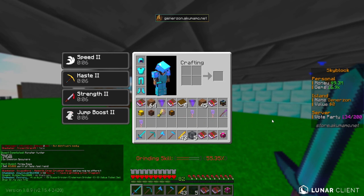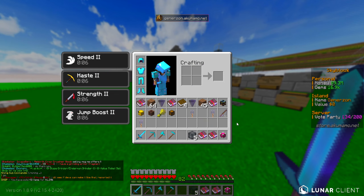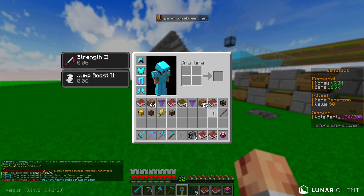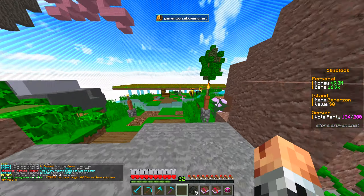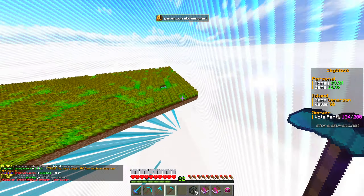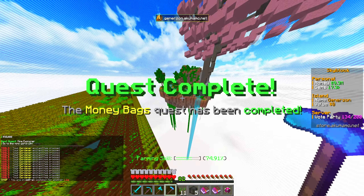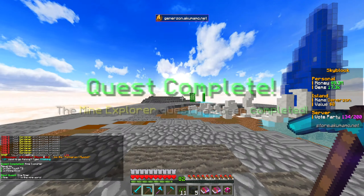Quest complete. Now we need to sell five thousand dollars worth of items using slash sell hand. We can do that pretty easily. I think if I just do a quick loop of this farm it'll put enough in my inventory. Sell that — yes, there we go, all done. Now we're going to go to the mine world using slash mine.